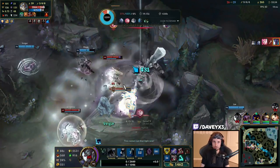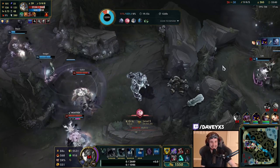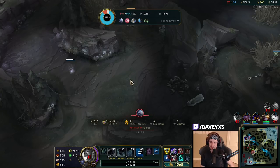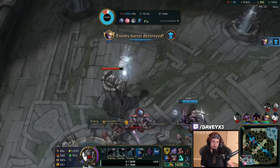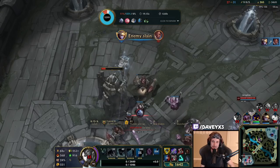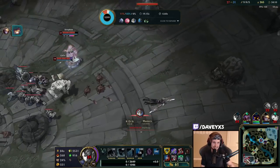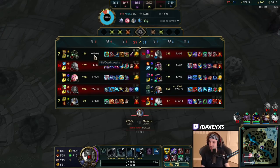That CC chain was absolutely insane. Let me summarize: I got CC'd by Volibear's Q and the slow, then hit by Galio's knockup, the taunt, and Galio's ultimate — knocked up twice in a row — then CC'd by another person, and completely forgot about Warwick's CC on top of that.